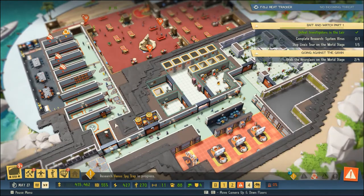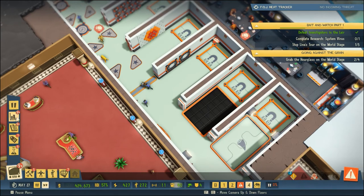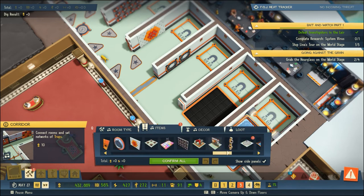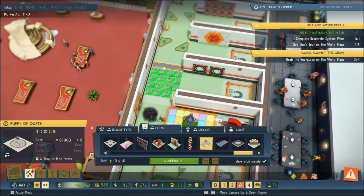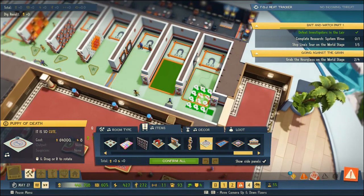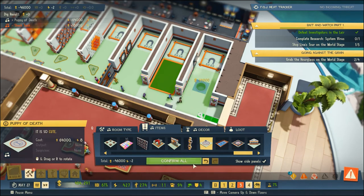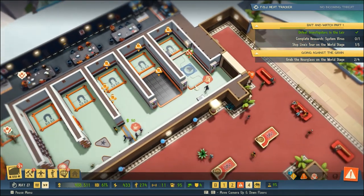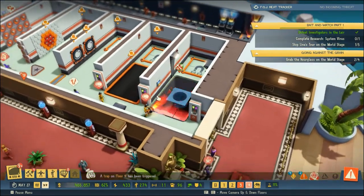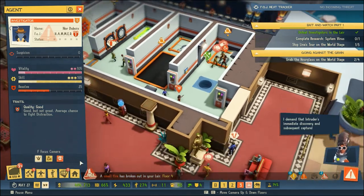So we will move on to our Venus Spy Trap, but we definitely need a Puppy of Death somewhere in here. We've got a shark tank here and a shark tank there - I think we'll sell one and put our Puppy of Death in here and see what this is about. Oh man, I have no idea but I'm excited to see what this does! One of our workers got caught up but they're on it.